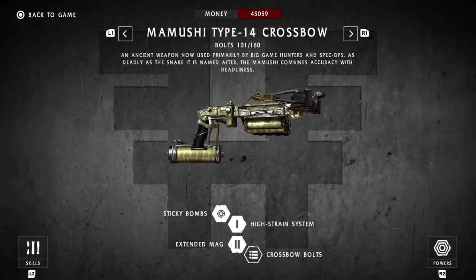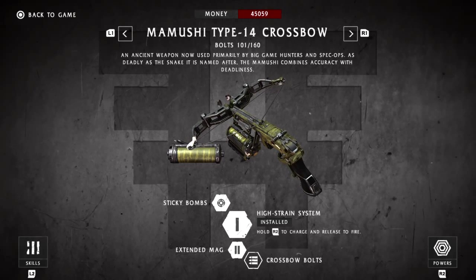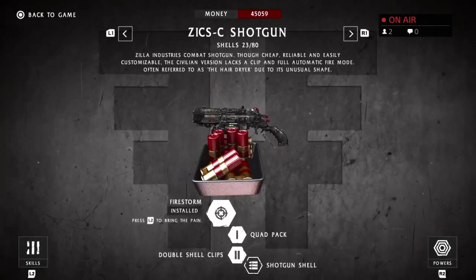The crossbow is the best weapon in the game besides the katana because of its high strain system. It's extremely useful for mini-bosses and long-range enemies — it's the most powerful thing in the game that's not a rocket or the katana. The shotgun is crap and does no damage.